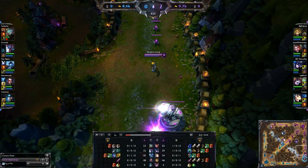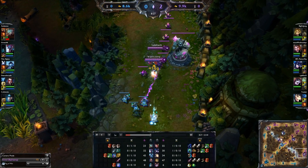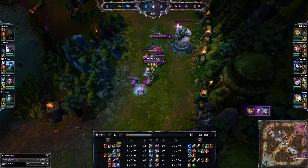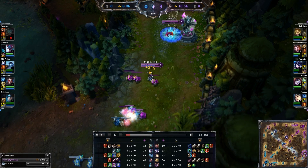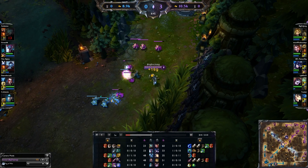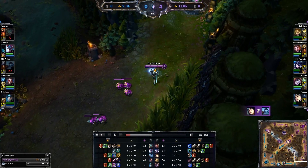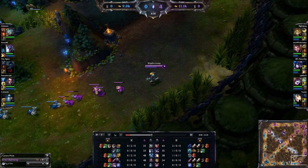It allows you to almost permakite. With Ezreal's E to escape and 40% CDR, your E is going to be off cooldown a lot, so he's going to be extremely slippery. When you add that AoE slow, he's just going to be kiting people for days. It just makes Ezreal really, really popular. The reason this build has come into its own is because Season 3 has really been the rise of the Bruisers — champions who are tanky DPS, who can really get in your face and make life difficult for you.